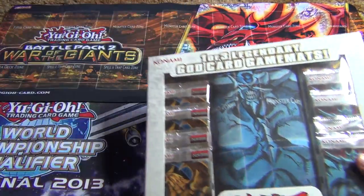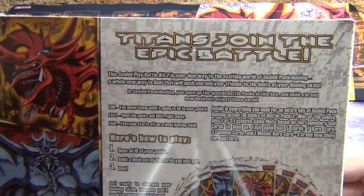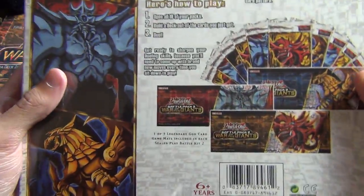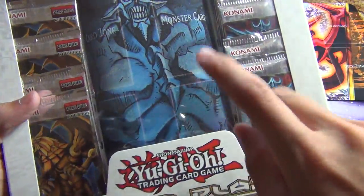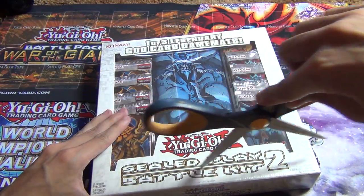Get out of here, panda — you're in the way, trying to make a video. So if you guys haven't seen, I'll show you guys the bag again. Titans joined the epic battle and you basically buy this to play sealed. Two of your friends get together, one of you guys each buy one of these, then you open them, make a deck, and you guys are ready to play.